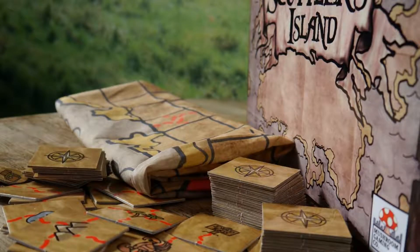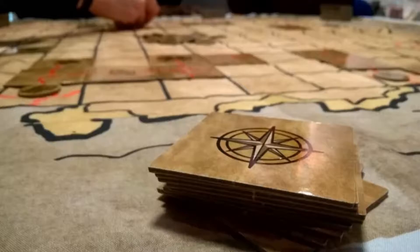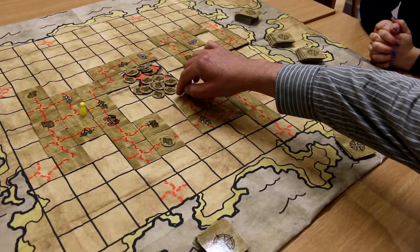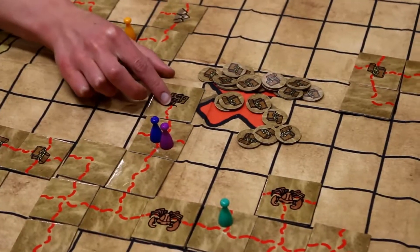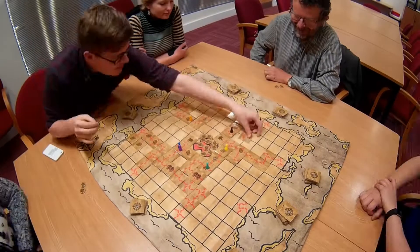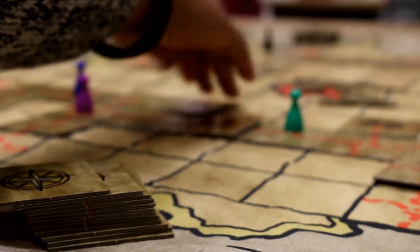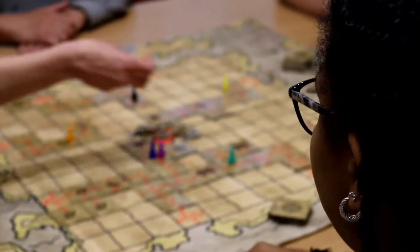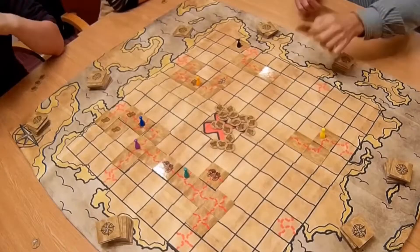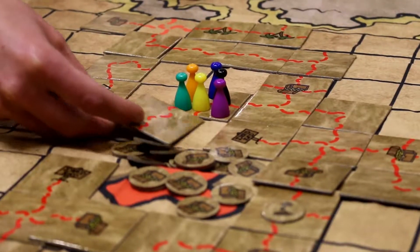Scuttle's Island is a fast-paced, map-building, tile-laying adventure for two to eight pirates. Pirates take it in turns to lay tiles to extend their routes or block rivals. In a frantic battle of wits, what might start off as an all-against-all contest can produce unlikely allegiances, turning into a co-operative challenge as routes are blocked, traps are laid, and paths are crossed in the race to discover the island's legendary lost treasure.